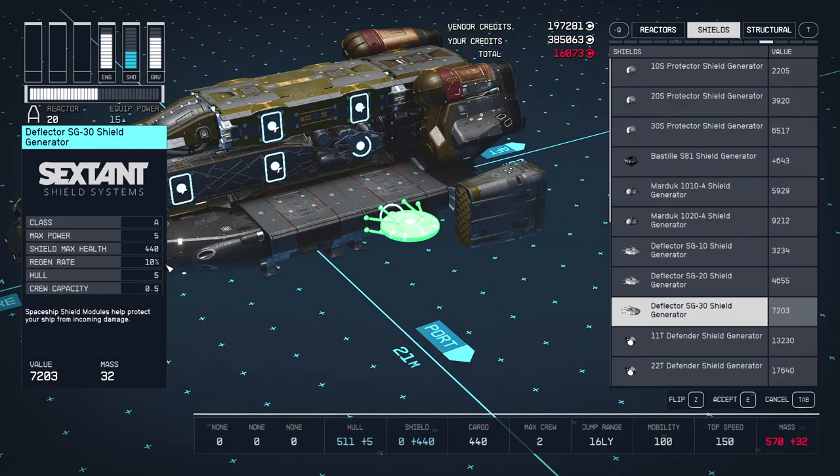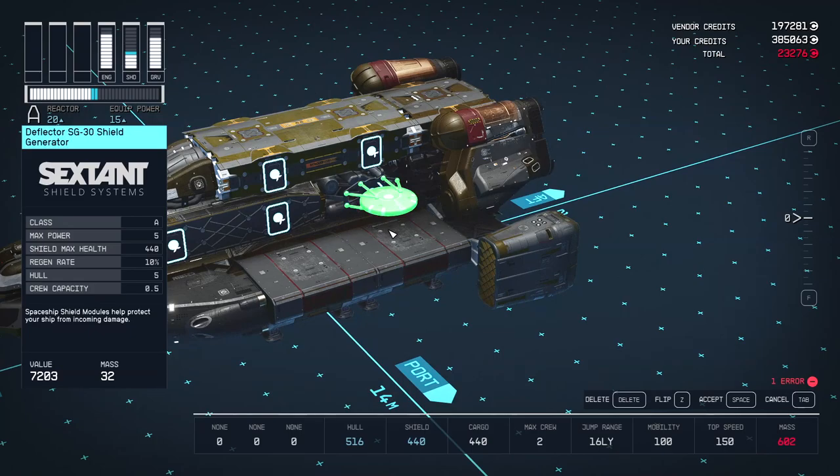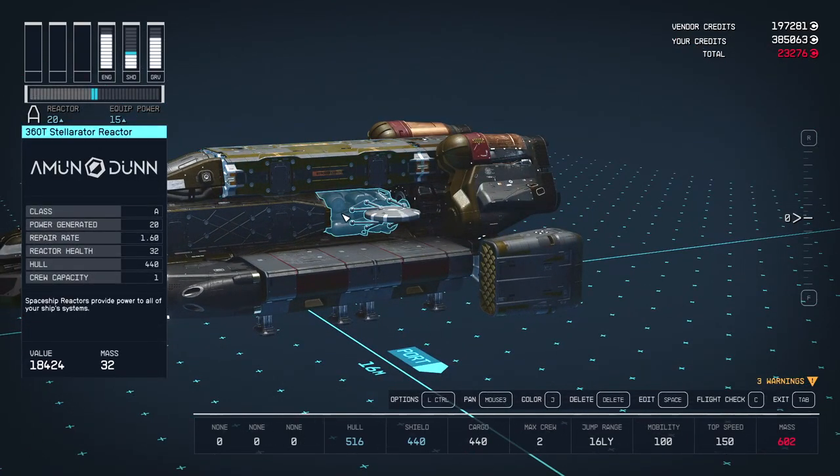Another factor to keep in mind is the regen rate — that's how fast your shield regenerates after you take hits; the higher the better. At this stage the Sextant SG30 is the best. You have to put it on a side slot, so right next to the reactor is a good candidate, and it keeps the reactor protected.